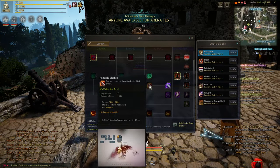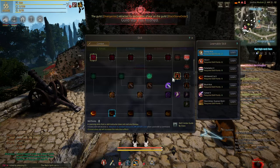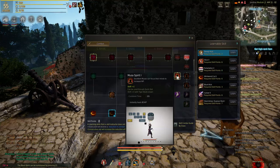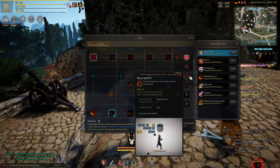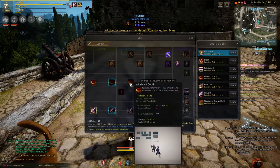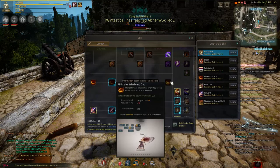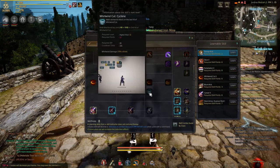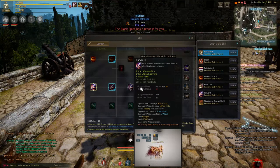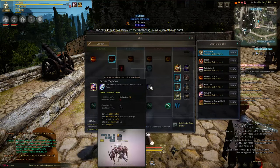Nemesis Slash is a high preference — the heal gain on this is ridiculous, even when used on warriors and valkyries that are blocking. Moose Spirit is a low preference; the new patch has made this skill less useful, as long as you have good stamina management and running out of willpower shouldn't be much of an issue. Whirlwind Cart is a low preference — getting the ultimate to unlock a third stiff is not as practical, due to the last hit taking too long to stiff and it has average damage in PVP. Carver is low preference; we have stronger knockdowns and due to not being able to CC chain knockdowns in this patch, this skill is not worth ranking up.